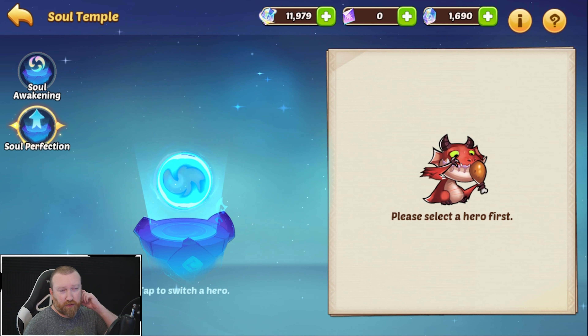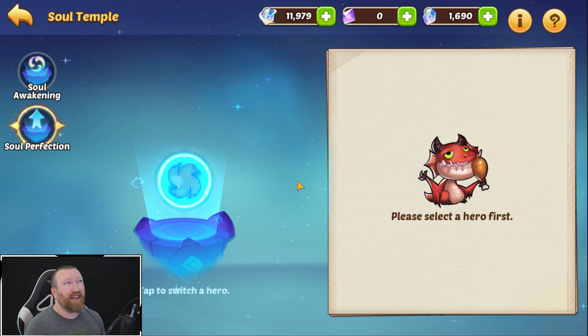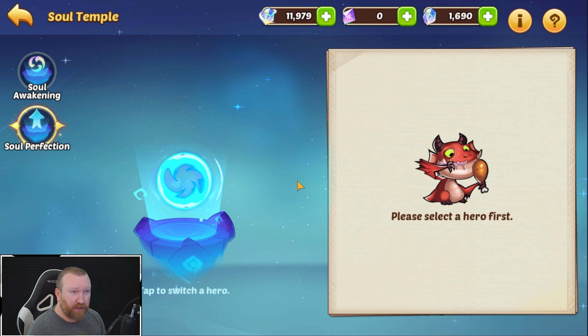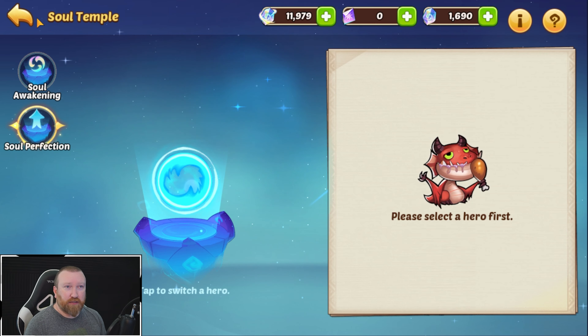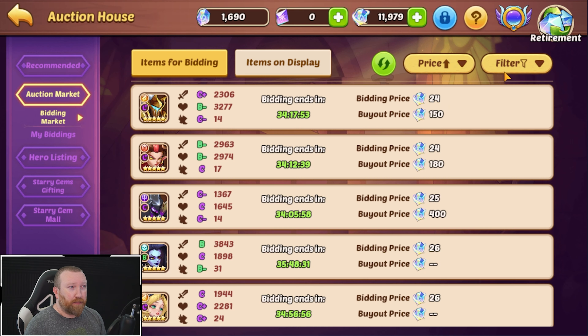Earlier this week we got the Soul Perfection system added into the game - probably one of the most useless updates we've seen in a very long time. Even whales don't really have use for this. You're better off literally just taking whatever starry gems you have and going to the auction house.